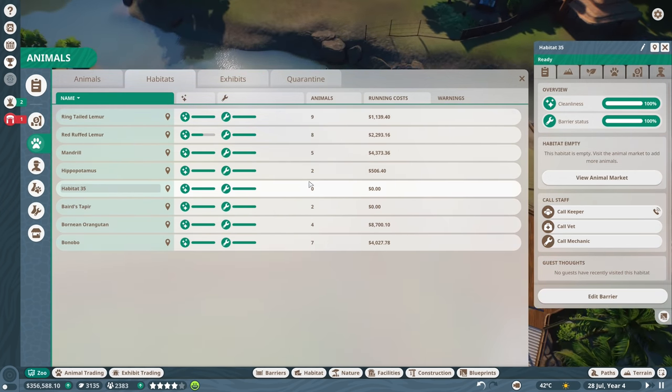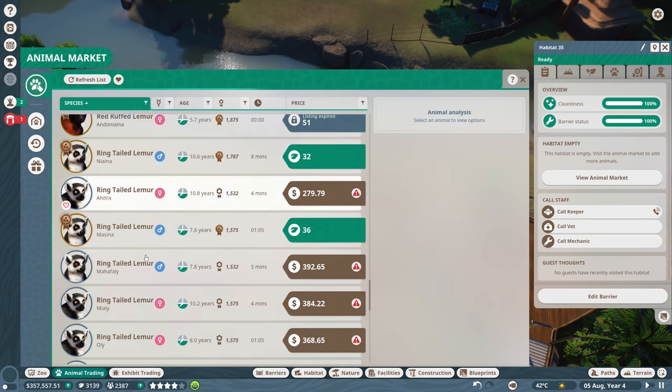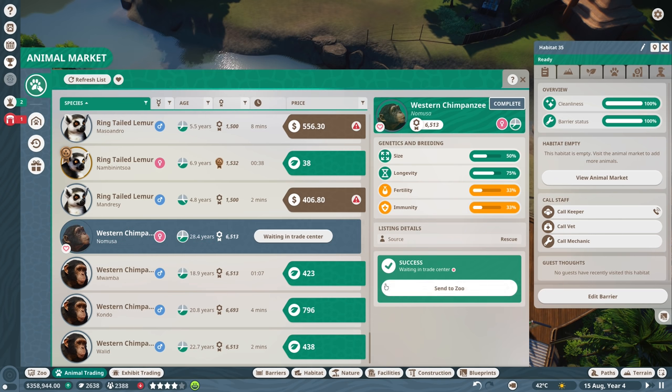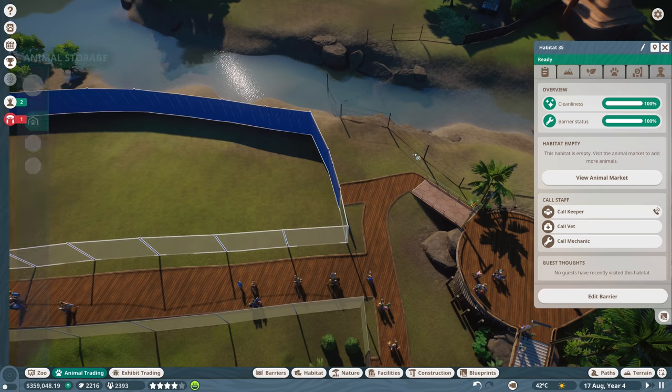We have another habitat over here so we're going to want to find a creature first. We have tapirs, orangutans, bonobos, hippopotamus, mandrill, red ruffed lemur, and ring-tailed lemur - so what do we not have yet? I think that western chimpanzee has to be what we're missing. Western chimpanzee - we do not have those yet, so that's good. Let's get these guys - there's a female and a male. A 28-year-old female, 22-year-old male, 20-year-old male, 18-year-old male.